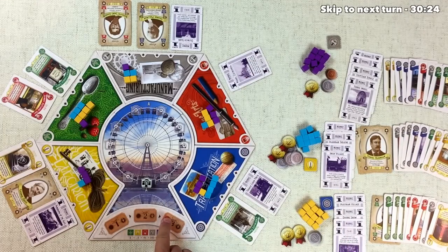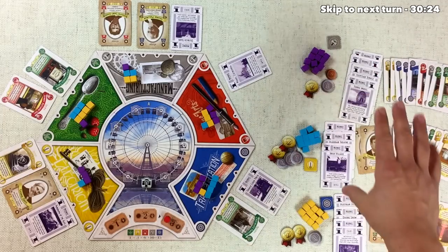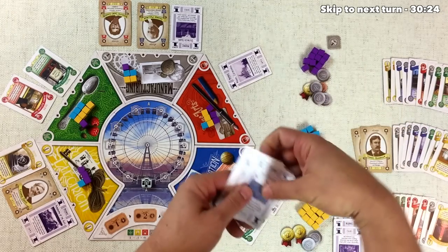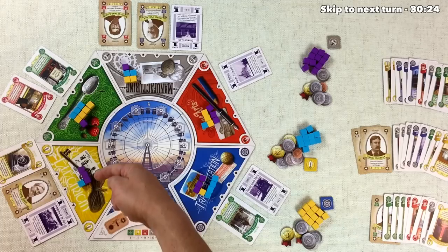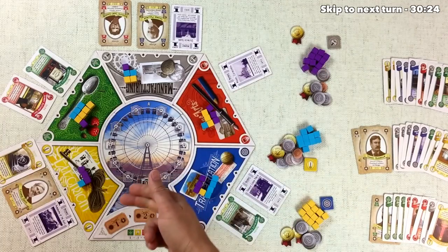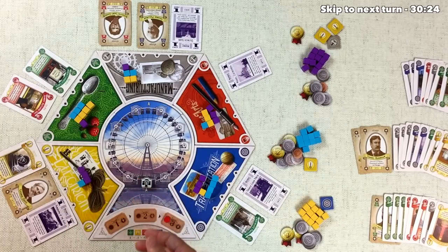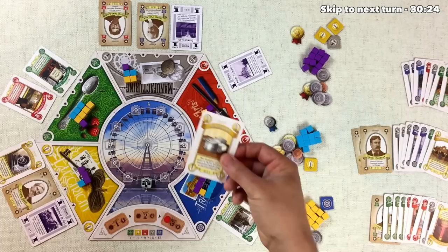We're now doing the round two scoring. We move the marker forward to show the round is over. Both purple and gold have the most midway tickets, so we each get a two-point bonus. Everybody cashes out their midway tickets for one point each: we get four points, blue gets three points, and gold gets four points. Next, scoring the zones starting with yellow electricity: we're winning it with three supporters to blue's one, getting a four-point ribbon. We can approve up to three yellow exhibits and have two of them, so we discard both to get two approved tokens. Blue was in second, gets a two-point medallion and approves one yellow.